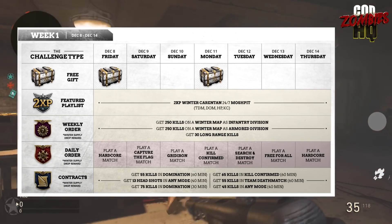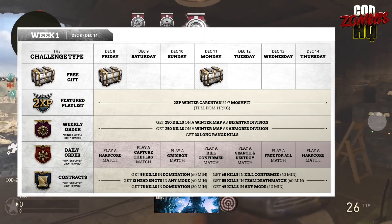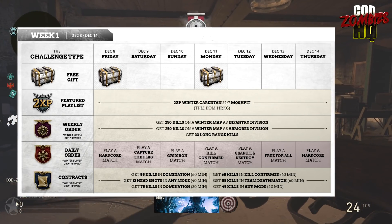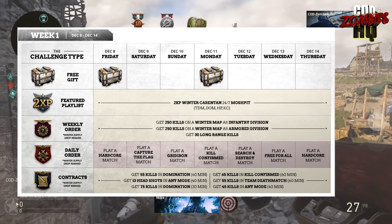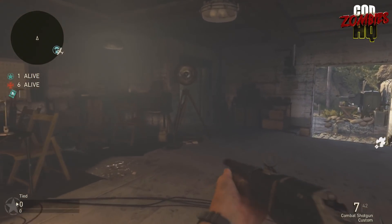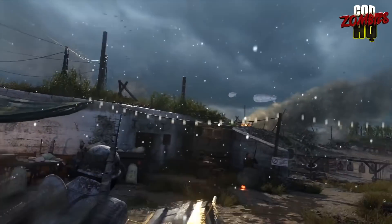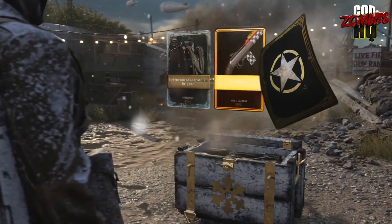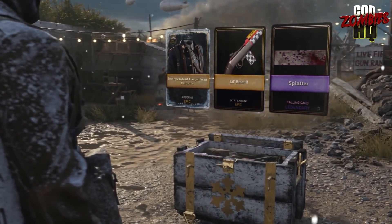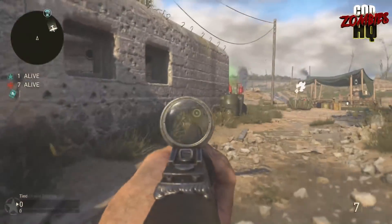Each of them apparently rewards us with a Winter Supply Drop reward, which we assume unlocks a specific weapon added with the Winter Siege update. We're not 100% sure if you have to complete one weekly order, or if there's going to be a certain contract to unlock a new weapon, or maybe you have to complete several daily orders — we'll find out pretty soon. In terms of the last way to unlock new weapons, besides filling up the collections over by the Quartermaster, is by getting them through a Winter Supply Drop. We assume this is a new kind of Supply Drop added into the game, and we're gifted a few of them each week. We're not exactly sure if they can be earned through regular gameplay or if you'll have to purchase them via COD points from the Quartermaster.